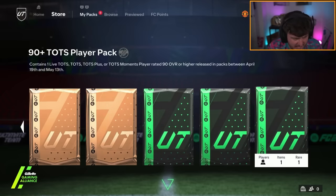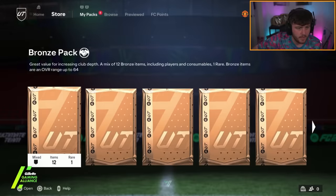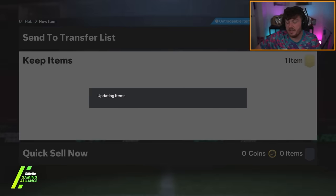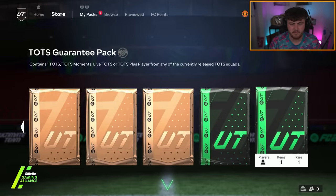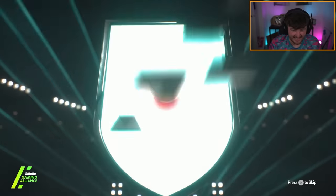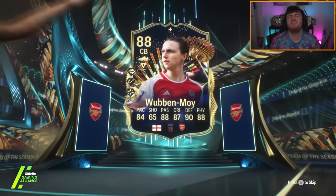My boy Reuven's got his packs next. Can we get something good? It's going to be Ferdi Cadioglu — he was literally like the top left one of that page where I showed you all the cheapest ones. That's annoying. Next one — England centre-back, Arsenal. Is that Wubbenmoye? I think that's Wubbenmoye. Pain!